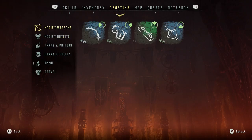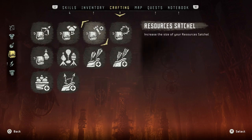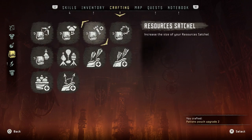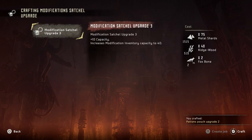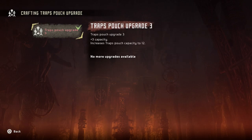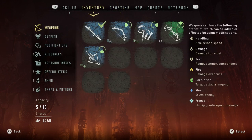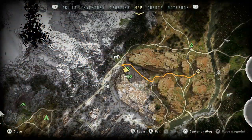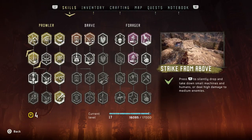We didn't get all the things that we wanted, but we can upgrade carrying capacities for potions, so we're going to do that now. For modification, so we can hold more of these. And I think that might be it. Yeah, that's it for now, which is fine. We're also going to take a look at our weapons here. I'm trying to remember how we modify our weapons — it's been a little bit. We're also going to go to our skills and upgrade.